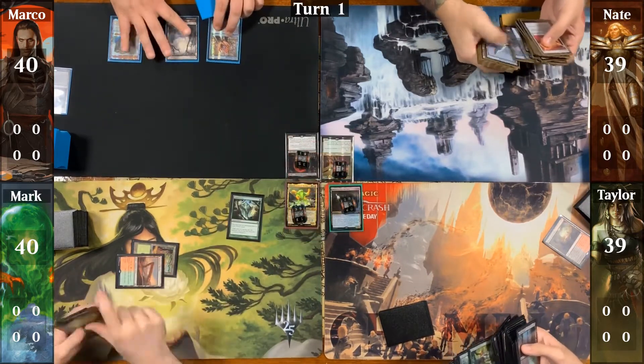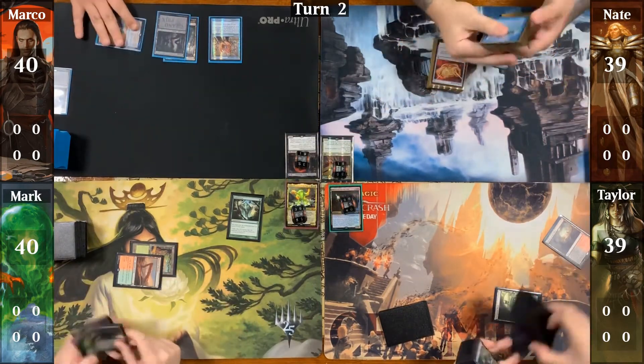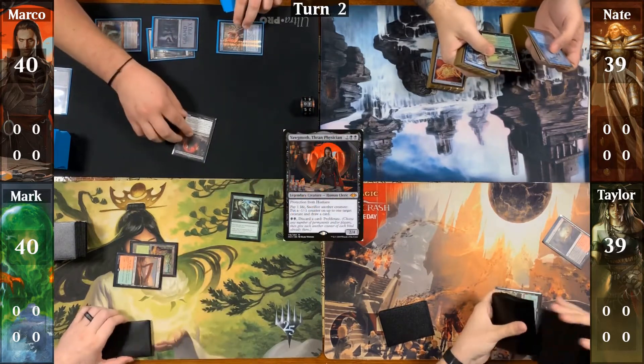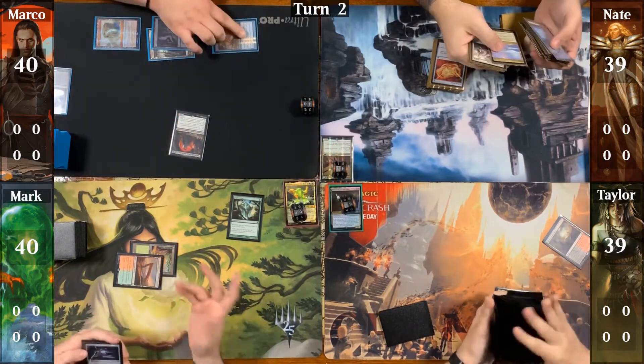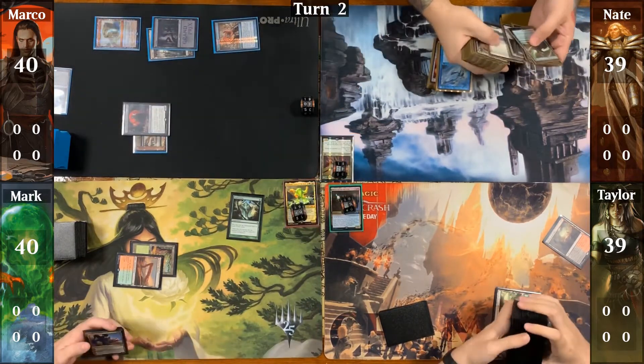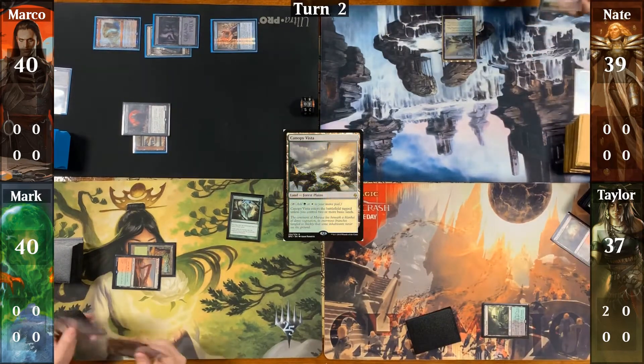Marco untaps and drops another Swamp. He casts his commander Yawgmoth, then uses the colorless mana he is floating to cast a Lightning Greaves, equips Yawgmoth, and hits Taylor for two commander damage. Nate finishes resolving his fetchland and brings in a Canopy Vista, then moves to his turn.